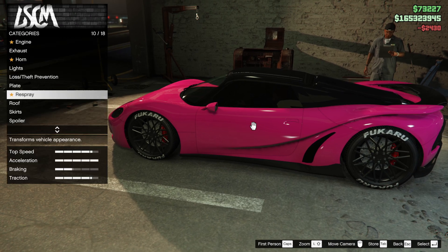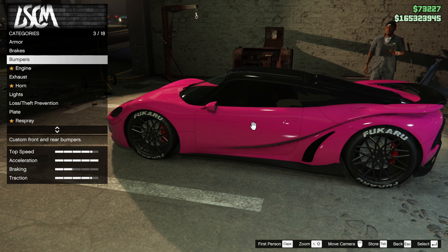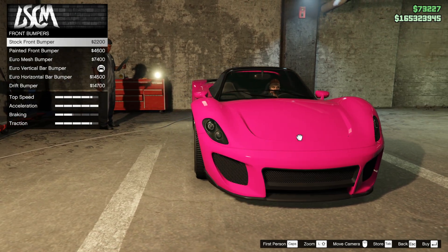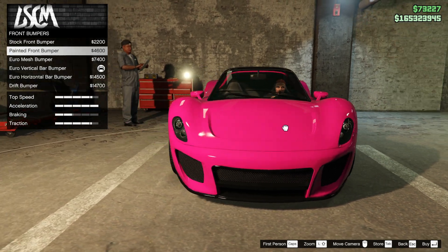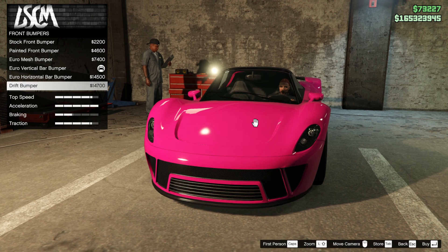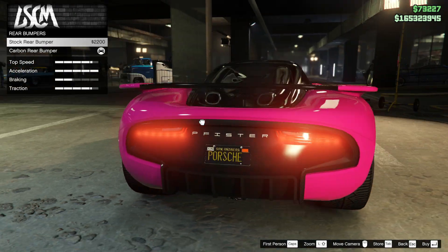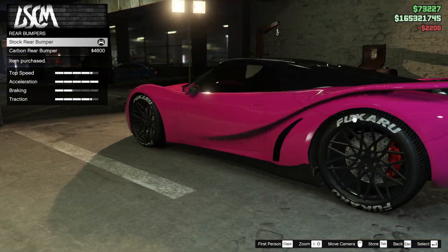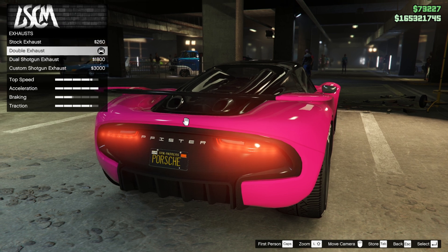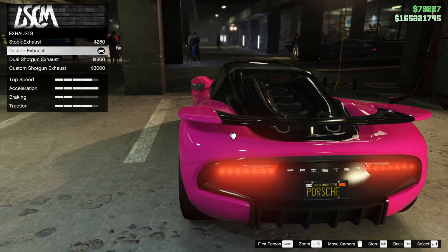Crew emblem goes in the door — I know, it's my own special crew, it's called a fourth. Bumpers: front bumpers, we haven't got a massive amount of customisation. Got those shark teeth and stock is still very good — bear that in mind. I like that vertical bar, we'll leave it. Rear bumpers — I don't think I'm going to change that. Although you can make it a bit cleaner by going with the stock, so we're going to do that. Engine is upgraded to the max. The exhaust — we've got the double exhaust from the top, dual shotgun, and stock exhaust also comes through the top, so we're going to leave it.